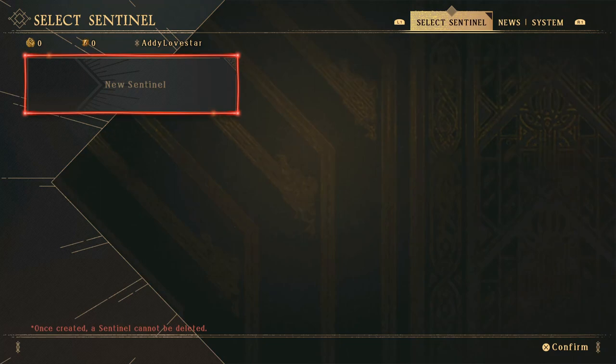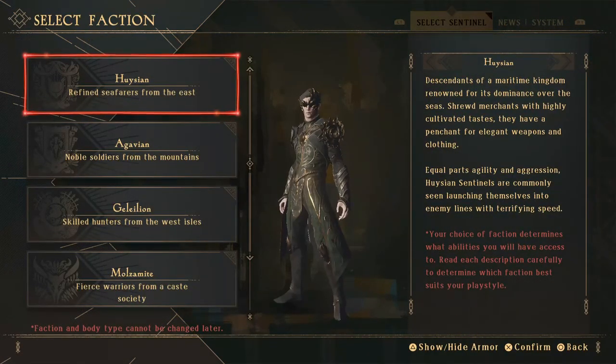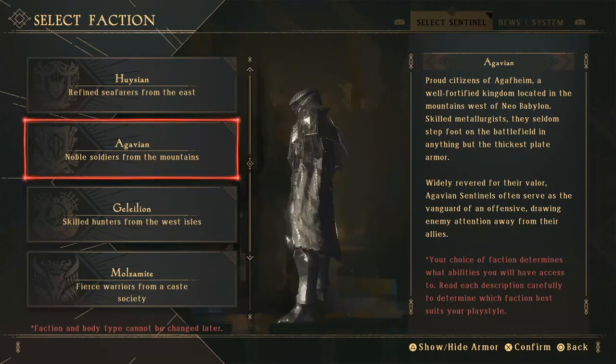Being a live service game, Babylon's Fall required an internet connection to start up — yes, even if you only wanted to play solo. Everything in the game ran through Square Enix's servers, and when they pulled the plug, the game went dark. Permanently. It's a miserable state of affairs.